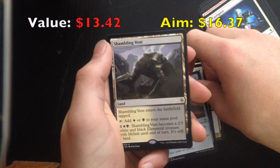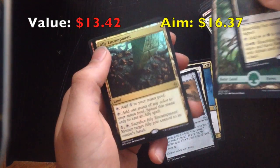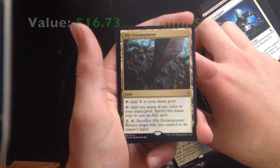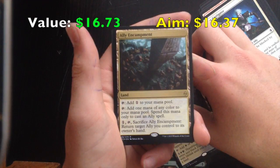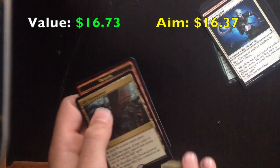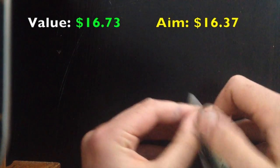And Spiderfield. Tap, tap: add white or black to your mana pool. One white, black — Shambling Vent becomes a 2/3 white and black creature with lifelink until end of turn. It's a land. Oh, darn it — I thought this was an Expedition. It's a foil rare though! Ally Encampment: tap, add one to your mana pool. Tap, add one mana of any colour to your mana pool — spend this mana only to cast an Ally spell. One tap — sacrifice Ally Encampment, return target Ally you control to its owner's hand. Another rare I have. Rares, Rares, Foil Rares — very good. Shambling Vent's not a bad rare itself.